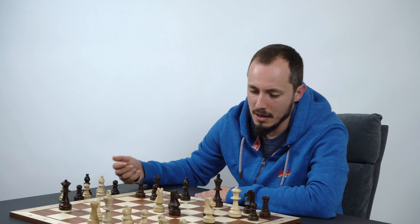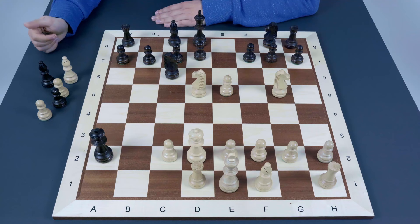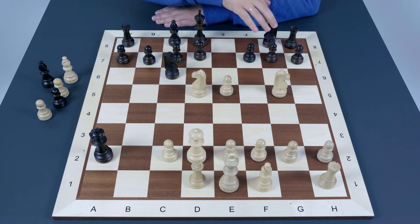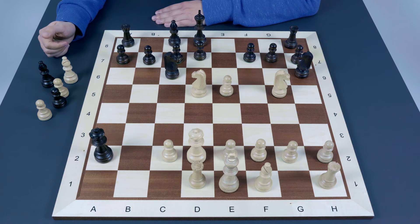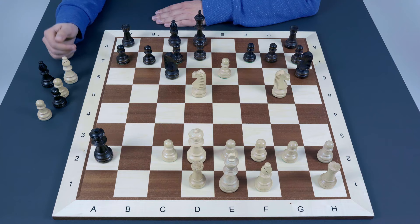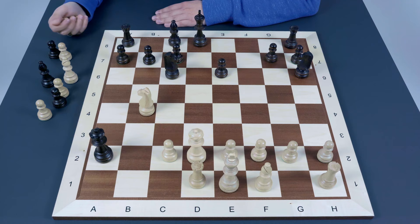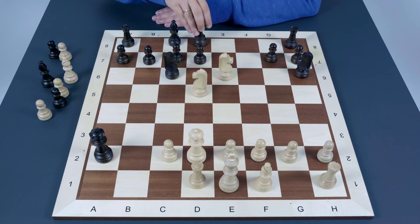Another option is to protect f7 with knight to h6. The piece placement is super ugly. White has a direct way to punish black: the pawn simply goes to e6, very natural — the king is in the center and white is trying to open up the position. For example, f captures e6, knight takes on e6. It's not really a sacrifice, because if black captures on e6, there is knight to b4 check, winning the queen. After knight to e6, black's king has to go to e8, where after knight captures on c7, white has a decisive advantage.